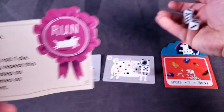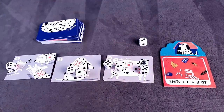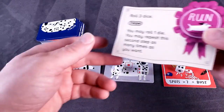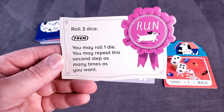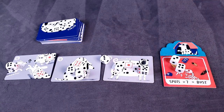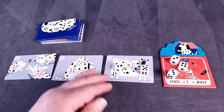Run: roll 3 dice. I got a 2, and now I'm at 6 in my buried pile. Then you may roll 1 die, and you may repeat that second step as many times as you want — just keep rolling 1 die as long as you have a place to put them. I rolled a 3, so I would have bust. All those dice would come off.